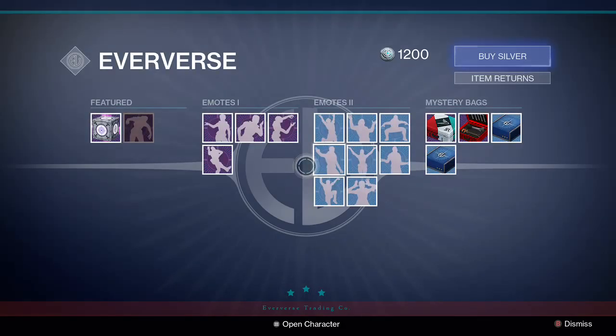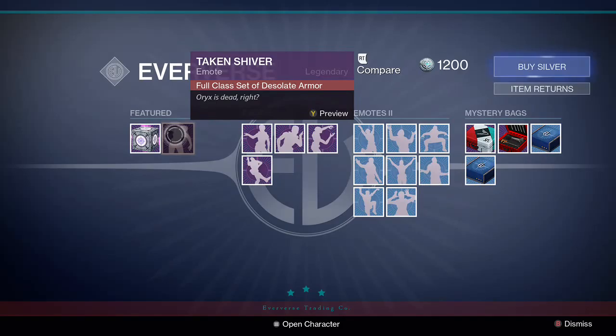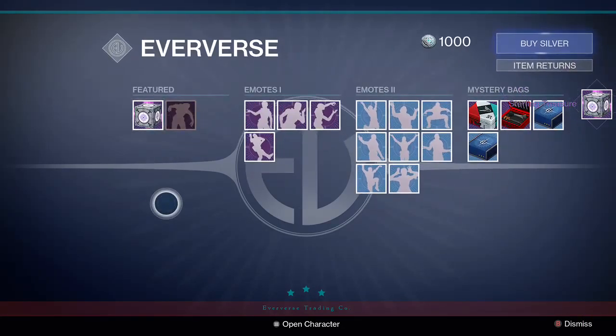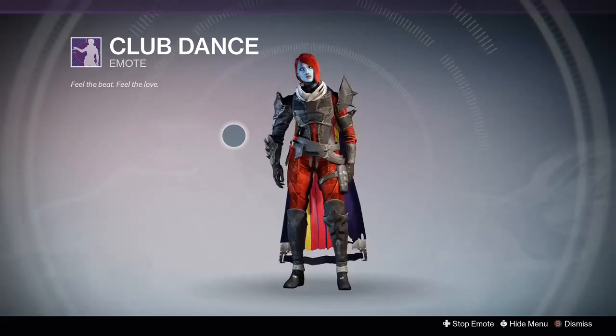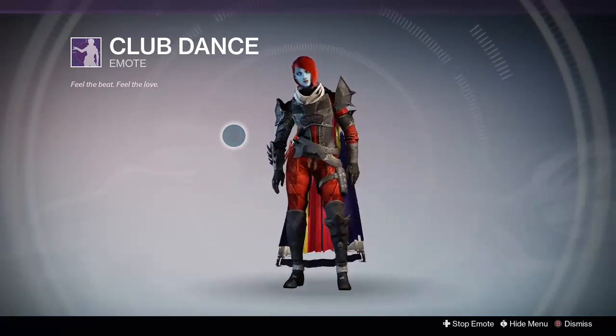This is the new Eververse location, available in the Reef. There are some new emotes, and there are Sterling treasure boxes at 200 each — could buy at least one of those. Here are the new emotes: first we have the Club Dance, which is of course from Night at the Roxbury. Pretty great.